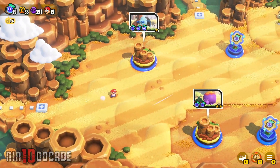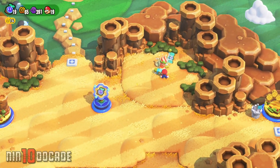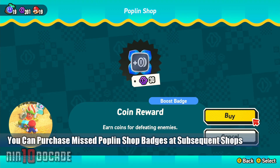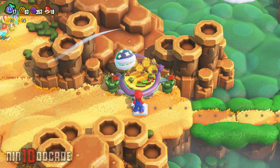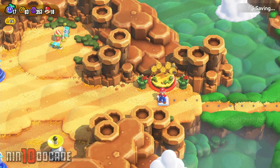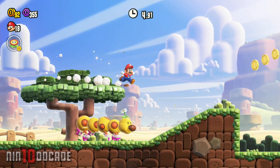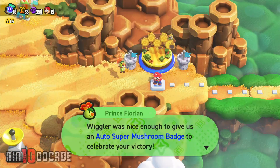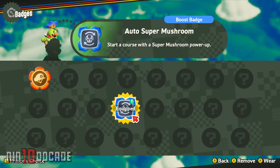To get the next badge, head to the Poplin Shop. Here you will need to purchase it using 30 flower coins as payment. Present 30 flower coins and the Coin Reward Badge is now yours. Close by, there should be a Wiggler Racing Mountaineering level. You can unlock it by presenting 10 wonder seeds. Complete that level by racing and reaching the goal before the racing Wiggler, and it will give you the Auto Super Mushroom Badge.